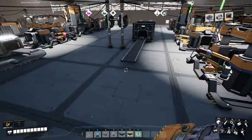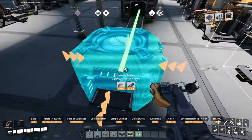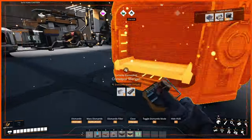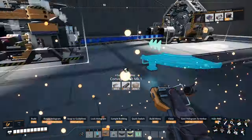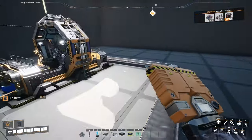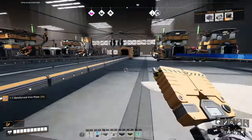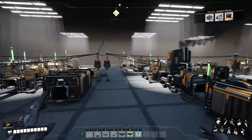Instead of making smart plates, we're going to go back to just taking these resources because we need them more than we need the smart plates right now. We'll use the other factory for smart plates when we get to it. For now we need rotors and reinforced plates because I want to expand the power plant — all of these factories are definitely drawing a lot of power.